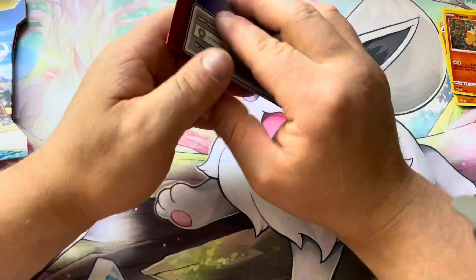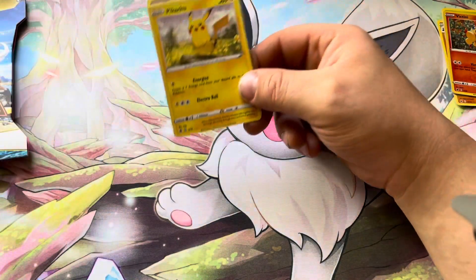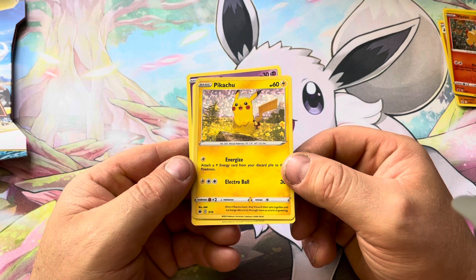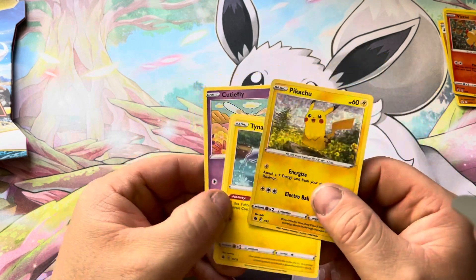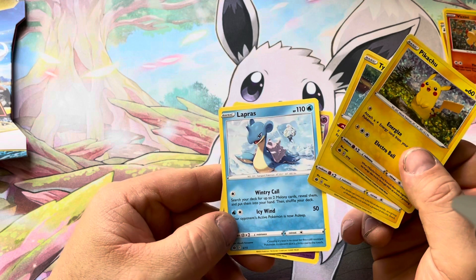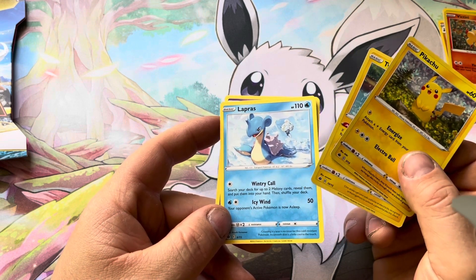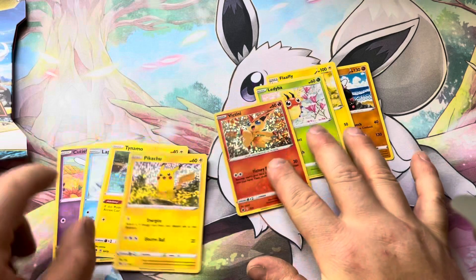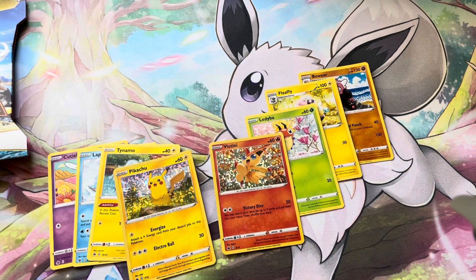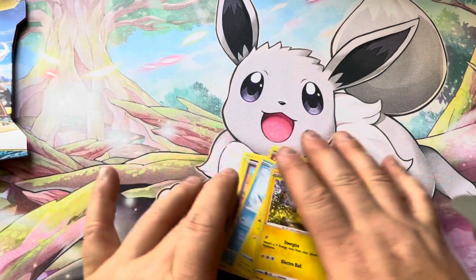And then the last pack — I'll be opening more throughout the week. From the first pack we got the main card in the set, Pikachu! We also got Tynamo with Levitate — another really good ability — Lapras with Wintry Call, which lets you search your deck for two basic Energy cards, and Cutiefly. So we got eight different cards across two packs, which is really good — we're over half the set done already.